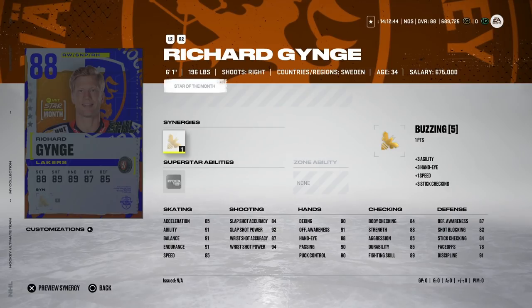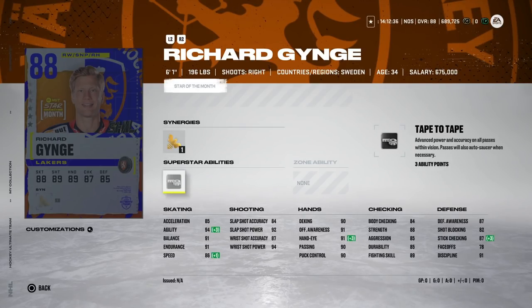Looking at Stars of the Month, we've got the 88 Richard Ginge — 6'1" with Buzzing as his synergy, can get up to 86 speed. He's a right winger with good agility. His shot power is sneaky good: 94 power on the wrist shot, 92 power on the slap shot, and hand stats all above 90. The issue is the 86 skating, which is lower than Yarmir Yager. Unless you're a fan, I'd probably avoid, but he has a place due to shot power and accuracy.